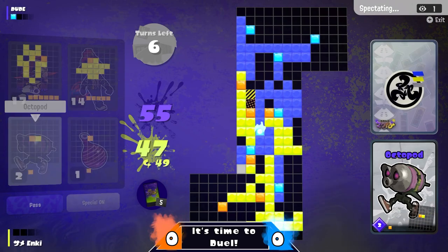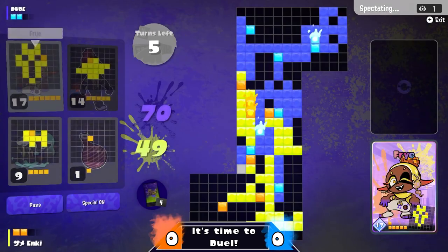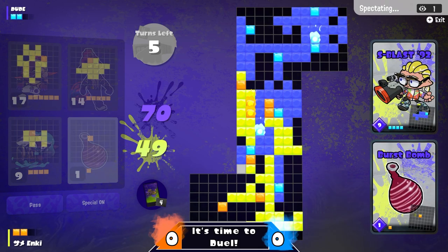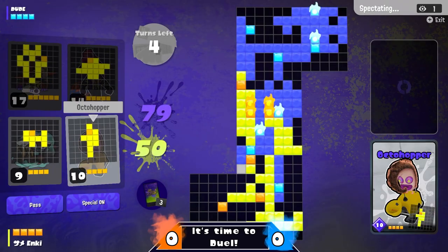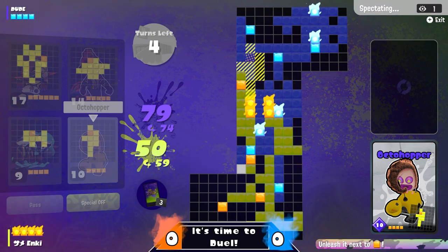Enki is kind of running out of straws here — they're on both ends of the spectrum with huge value cards and super low value cards. They finally get a card worth nine but aren't sure where to place it, opting to go for the one instead to get two guaranteed special points. It's now four special points apiece for Dude and Enki.